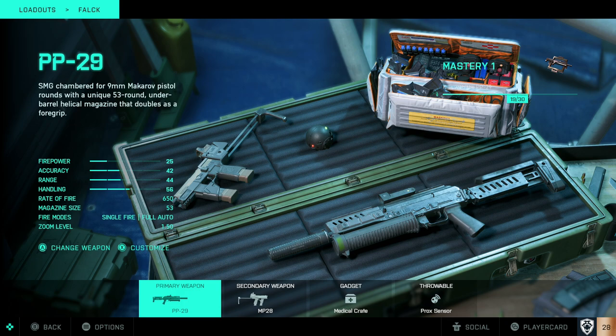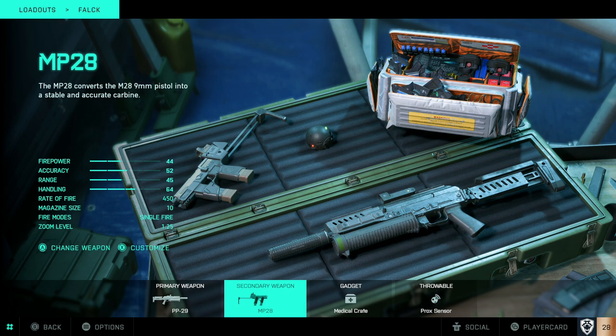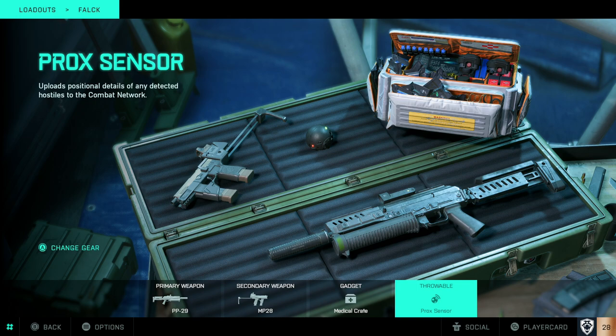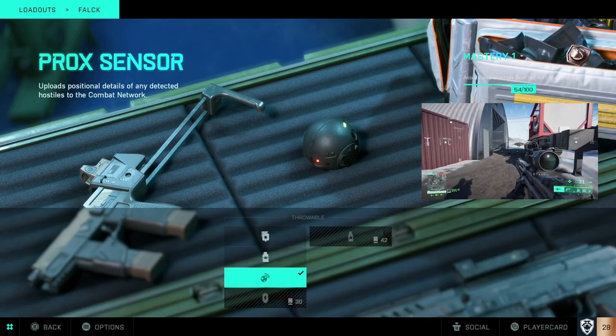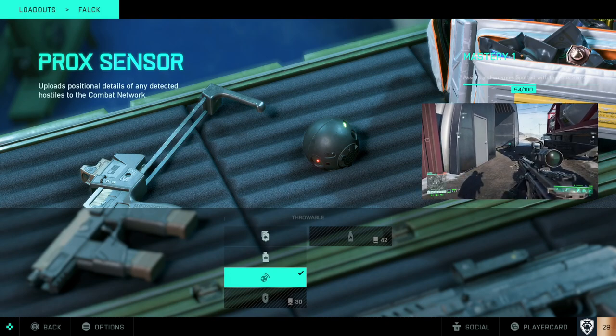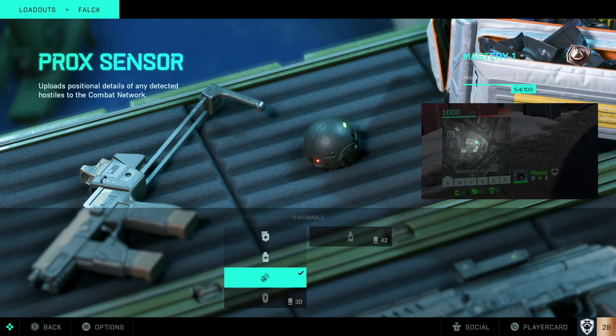Your secondary is totally up to your choice — as you can see I'm using the MP28 here. In this particular Falk build I've gone for the medical crate to up my healing abilities even more. For the throwable I have the proximity sensor, which you should absolutely throw on no matter what your build is if you are looking for XP — it's unlocked at level 12. Until you reach that point I'd go with the frag grenade, but the proximity sensor is the way to go.